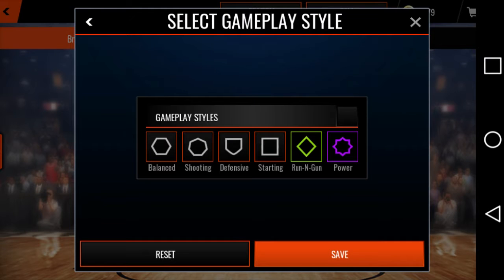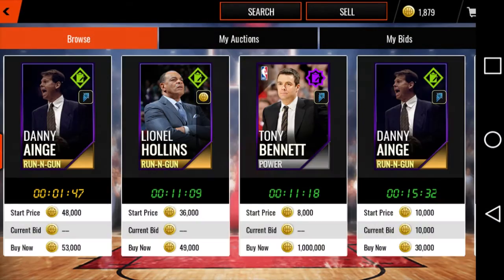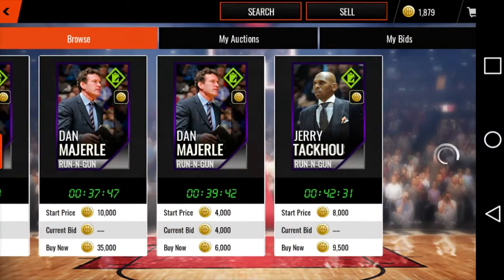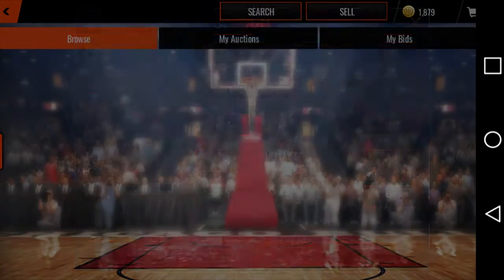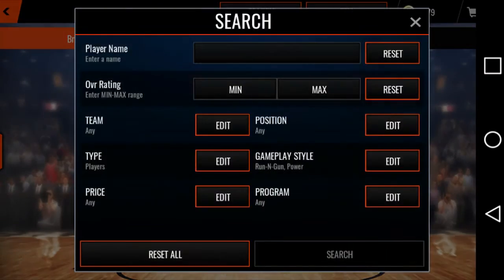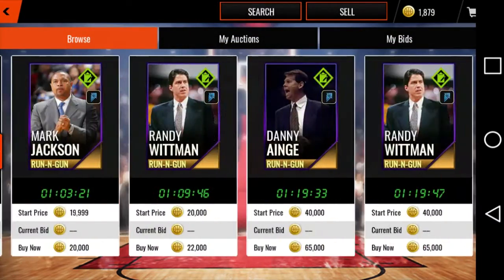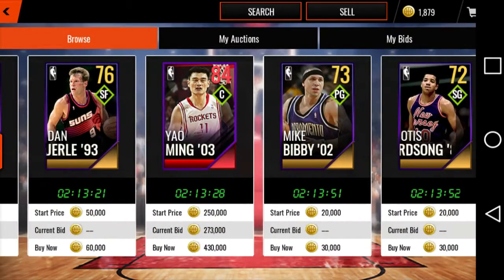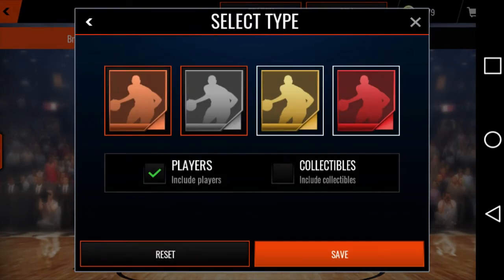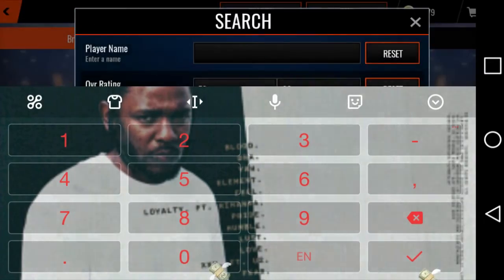If you come in here, you want to filter — run and gun — and make sure you filter the power. You will come in here and you will see all the classic coaches. Once you go in here and you just unselect collectibles, you will get all the players to come up. There you go — there go the players. All the players. Players are now auctionable.